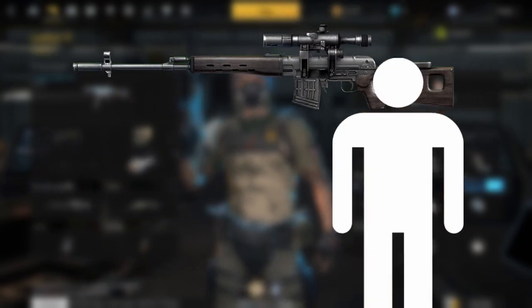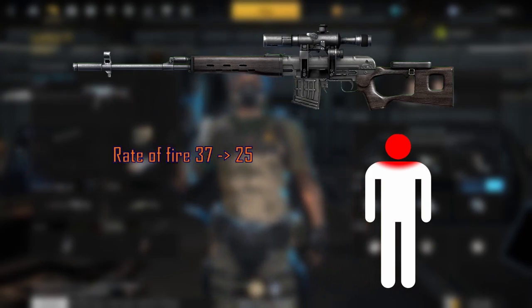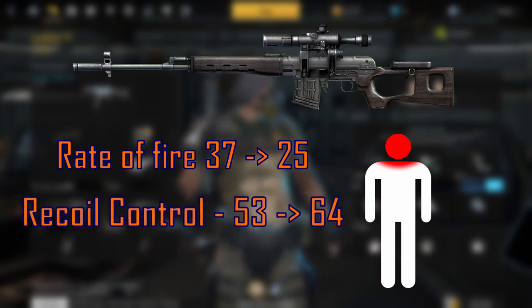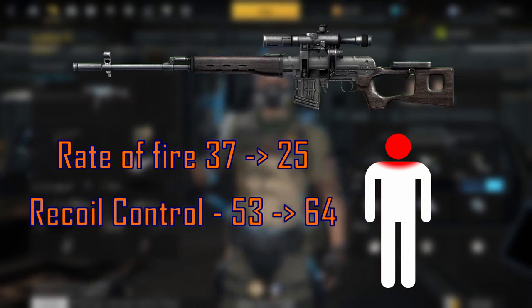The SVD's damage multiplier for head and neck shots have been decreased. The rate of fire has also decreased from 37 to 25, and they've increased the recoil control stat on the SVD from 53 to 64. So those are the semi-auto snipers — they've been slowed down a lot, but that should make them more controllable.